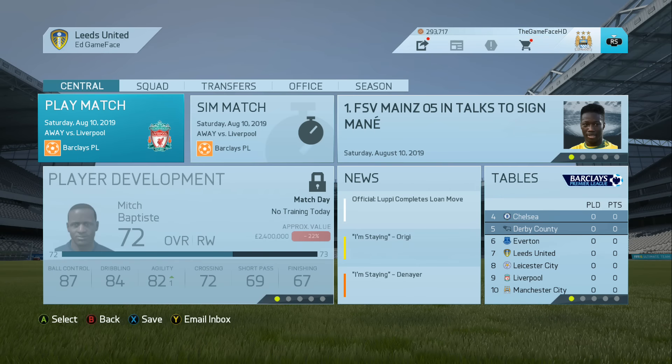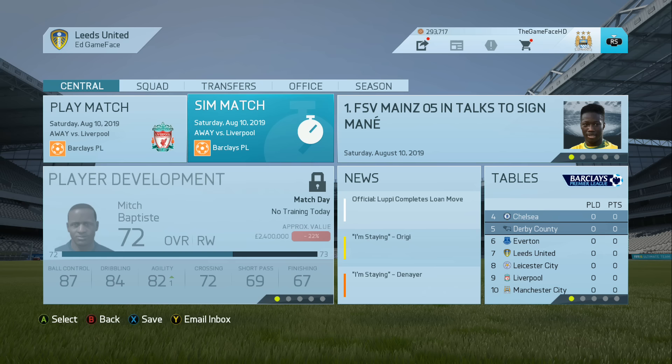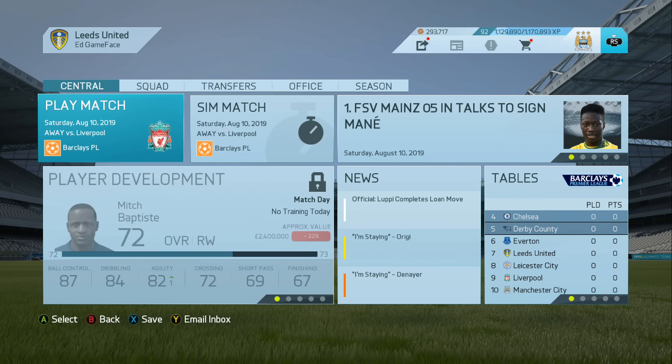Hey guys, it's Gameface here and welcome back to episode 104 of Manage United Career Mode. In today's episode, we're going to be playing the first game of the season, trying out some of our new signings, and continuing on with the summer transfer window, trying to sign Ian Taylor, who we put in a bid for in the last episode.